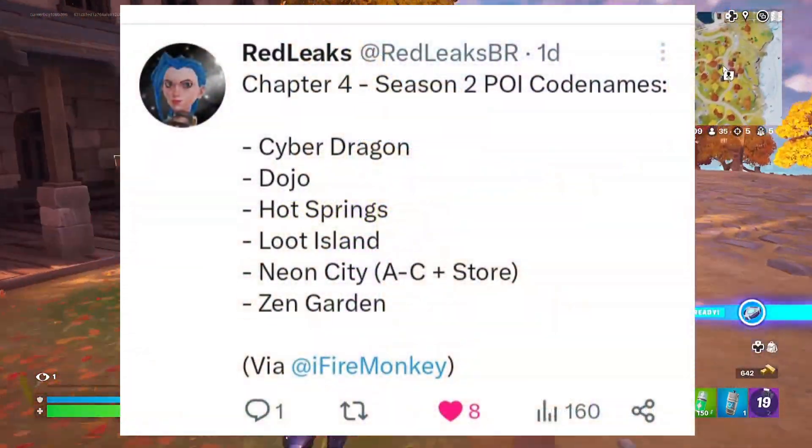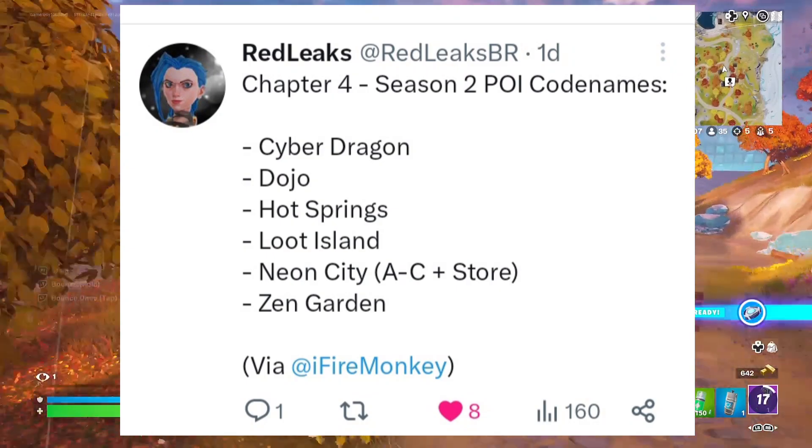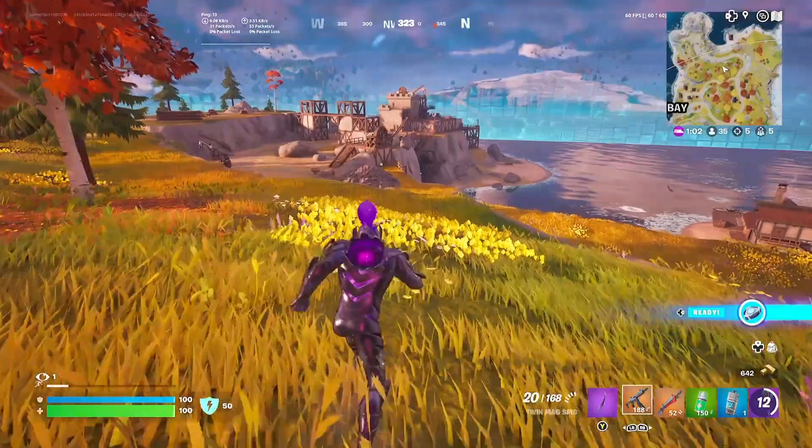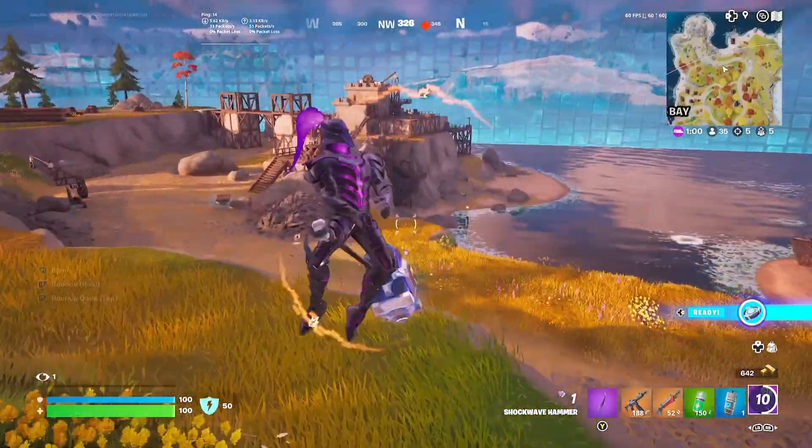Here are the POI codenames for anyone interested: Cyber Dragon Dojo, Hot Springs, Loot Island, Neon City, AC Plus Store, and Zen Garden.